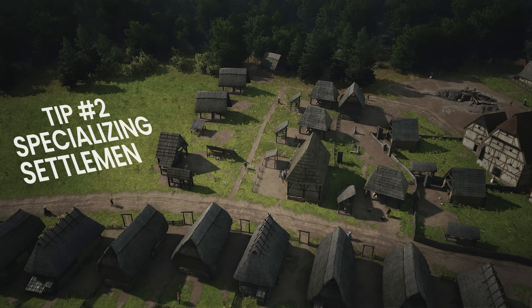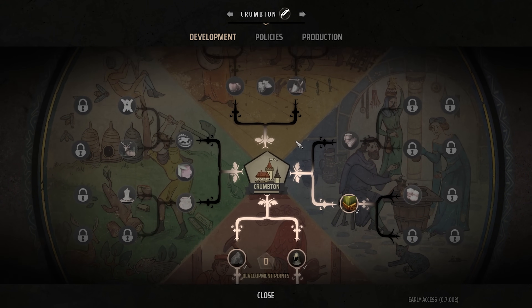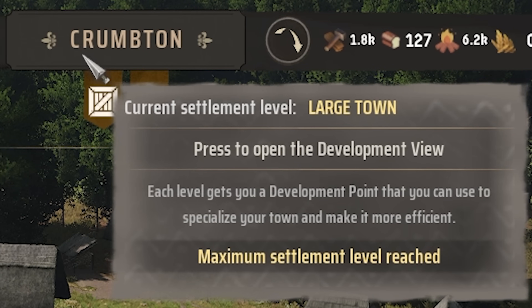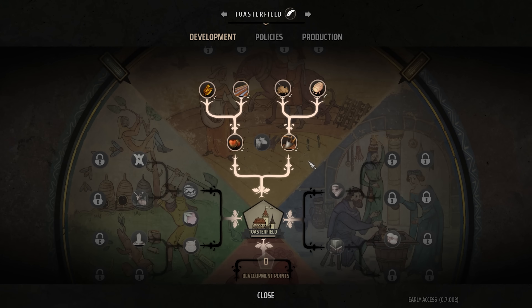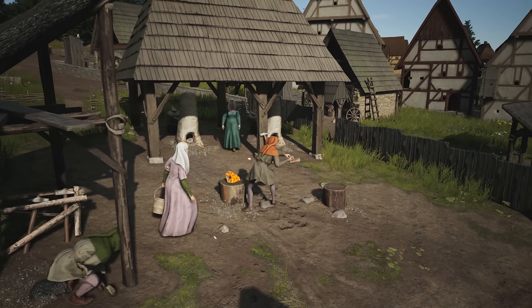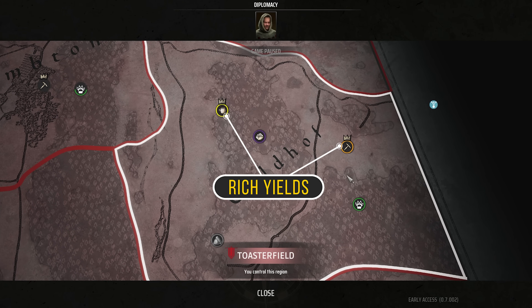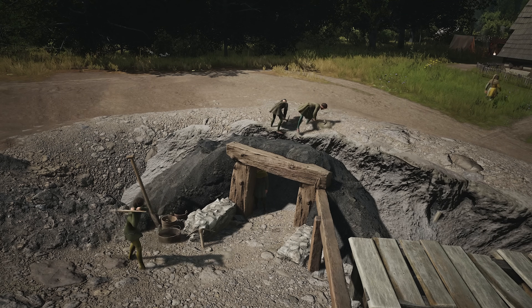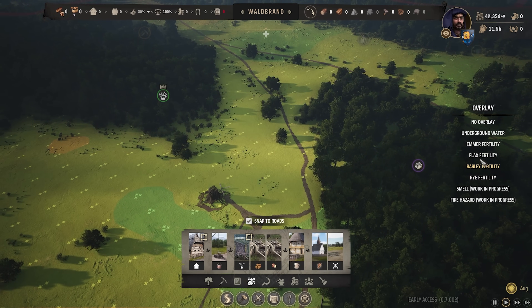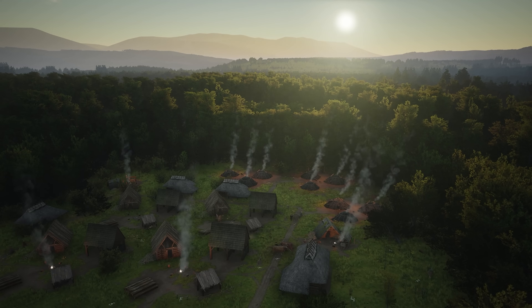Tip 2: Specializing Settlements. There's a technology tree in Manalords known as Development Points. This tree and its upgrades are tied to the regional level of your settlements. You gain these points through leveling up your settlement, but here's the catch — currently in this early access, each settlement is limited to 6 upgrade points, so you have to specialize your towns. I highly recommend specializing by the rich resource yields located within them, such as clay or iron mines, or by the fertility of the soil around you, which you can check with the construction tab.